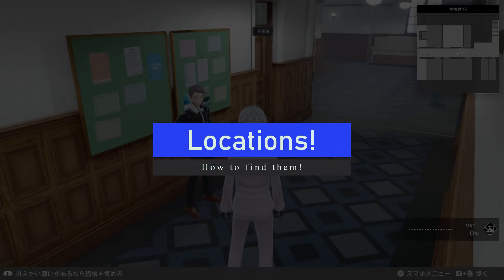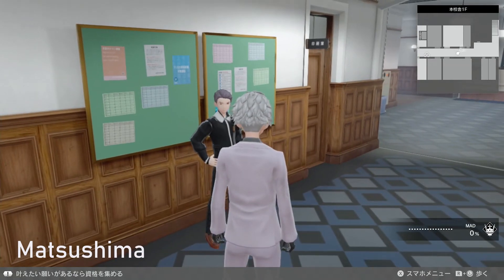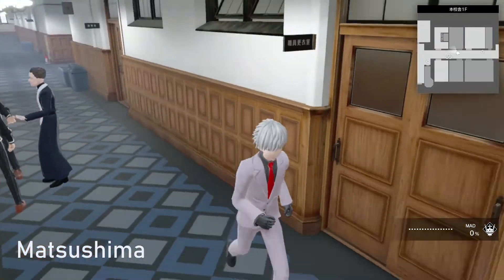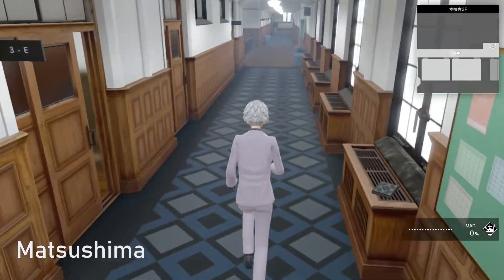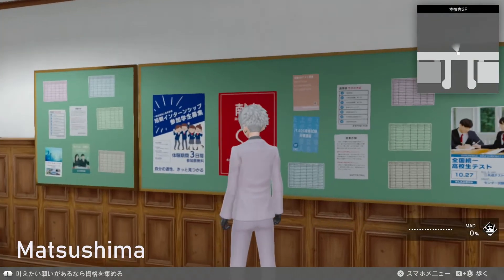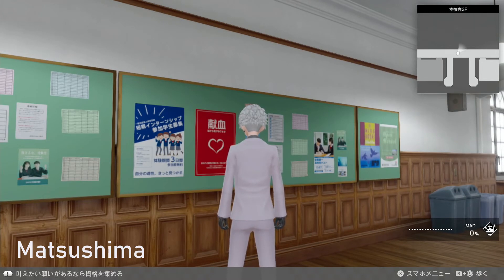Let's get into the important part, which is how to find these three people. Do note that I'm in post game, so their locations actually change. But throughout the main game, they have a pretty static location. The first one, which is Matsushima, is in the main school building where we are right now. His regular location is on the third floor - not the first floor. Once you clear chapter one, the zombies chapter, he will permanently move to the third floor. He'll be standing right here in this atrium area near the banisters, up against the wall just kind of looking out. Just walk up to him, talk to him, and you will get one of his quizzes. He'll be the earliest one you come across.